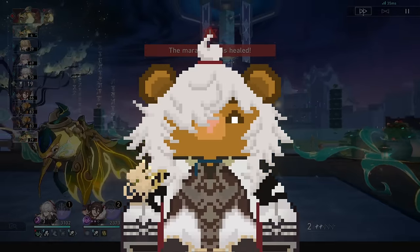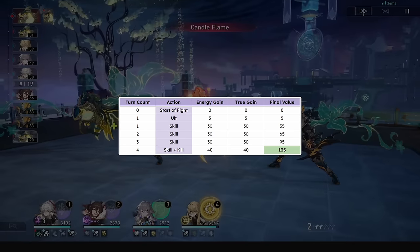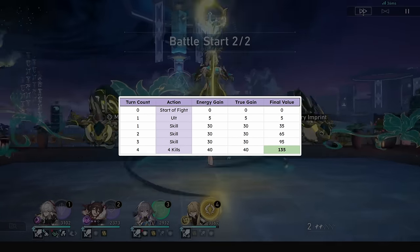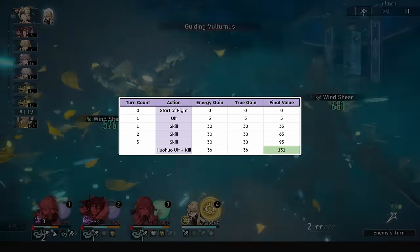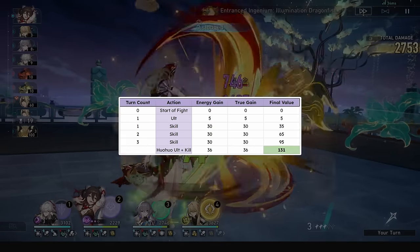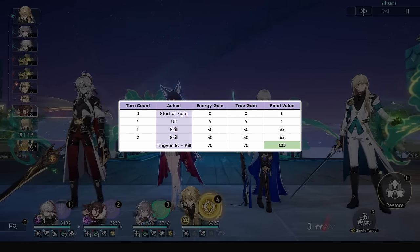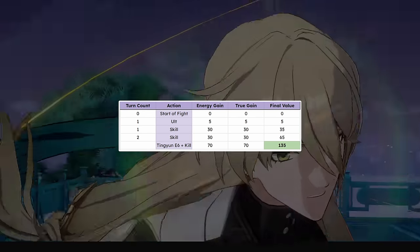For rotations he will just be spamming that skill. With 4 skills and an easy kill, that's a 4-turn rotation. If he gets 4 kills, that's a 3-turn rotation, but it will only happen versus weak mobs. Huohu can bring it to a 3-turn rotation, but she will only benefit 2 out of 3 of his rotations due to her 4-turn rotation. With Tingyun E6 and a kill you can get a 2-turn rotation, and with a very fast Tingyun you might be able to get this more often than not.